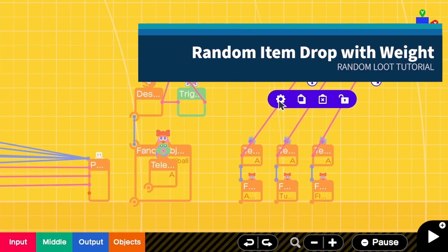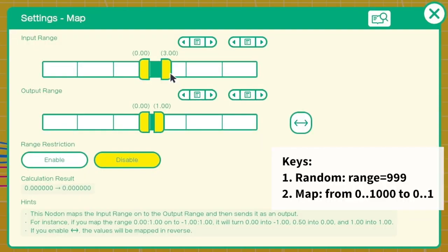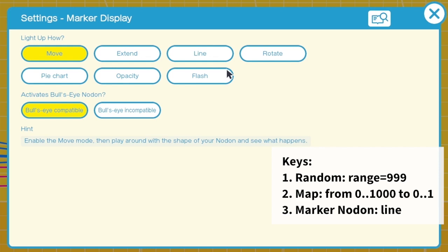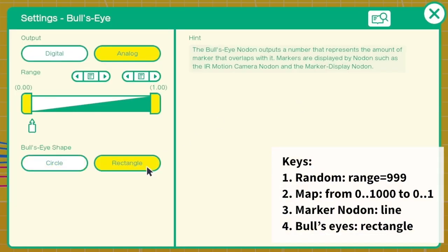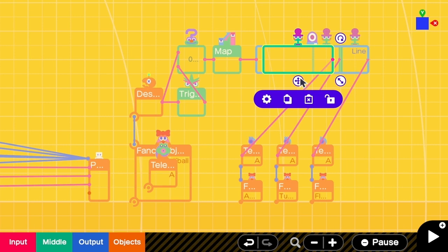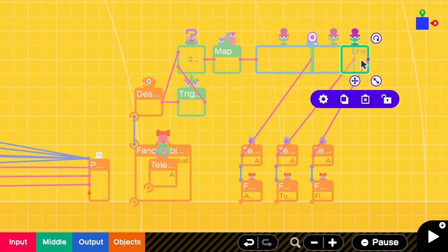If you want items to drop at different rates, there are a few modifications. Change the random nodon output range to 999, and from the map change the input range to zero to one thousand. Also change the marker into a line marker nodon. When an item is destroyed a line will appear anywhere on this line marker nodon. The fourth step is to change all the bull's eye into rectangle markers. The size of the rectangle means drop chance — if you expand a bull's eye by half it means that item has a 50% chance of dropping. Resize the rectangle markers to get the drop rate you want.